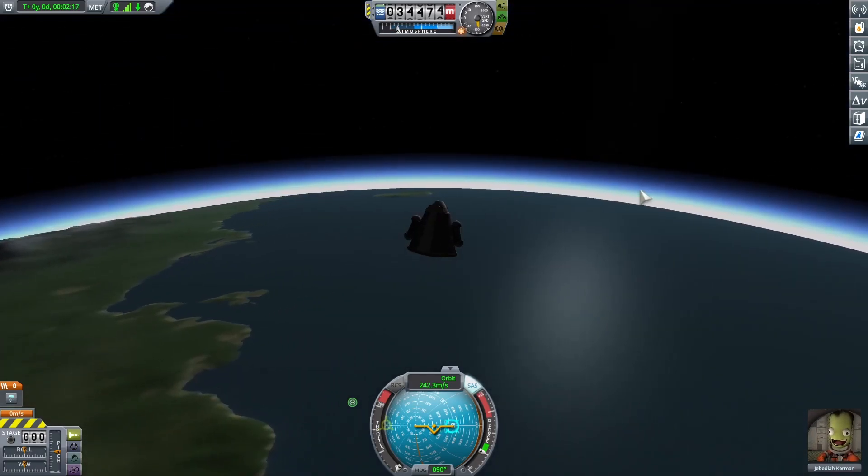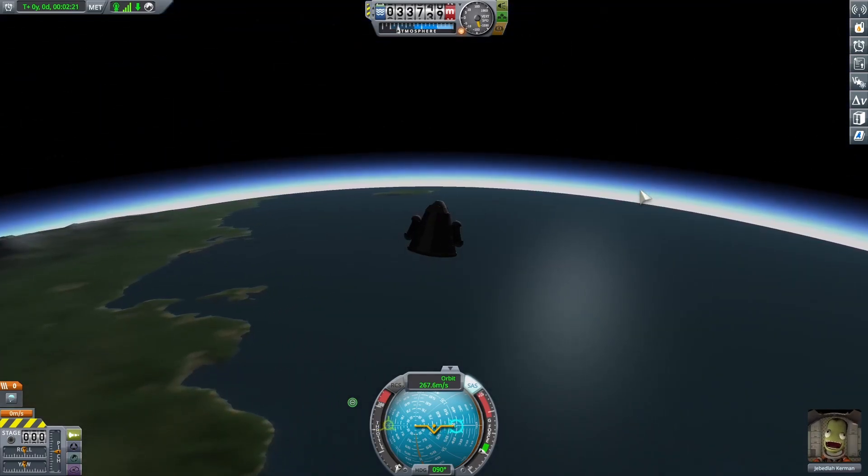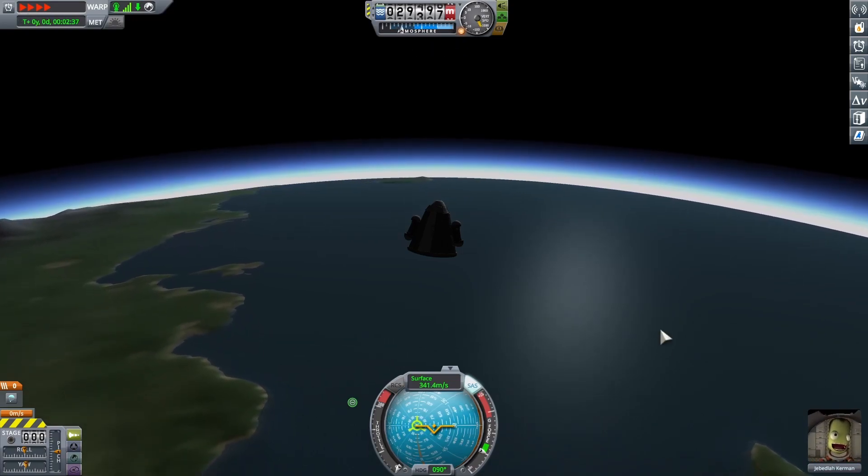I armed the parachute — it's ready to come out whenever. I'm being pulled back to Kerbin by gravity. Speeding up time. Why is he so happy?